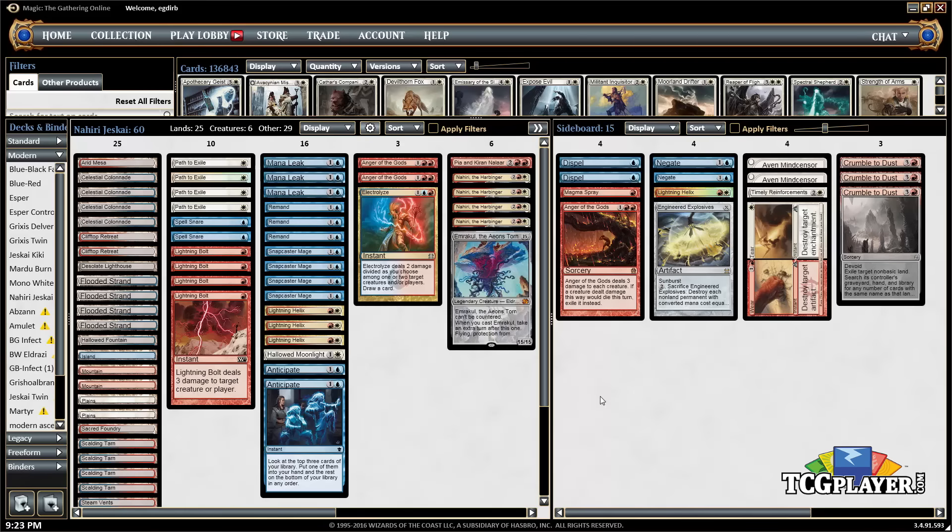Engineered Explosives is good against a lot of different strategies — that's just a one-of. We've got Aven Mindcensor, which can come in against basically any deck that searches for creatures. Sometimes they'll board out fetch lands and sometimes they won't, but Aven Mindcensor is a fine card to have access to. We've also got one copy of Timely Reinforcements as another life gain effect against aggro decks, and Wear/Tear is pretty self-explanatory.